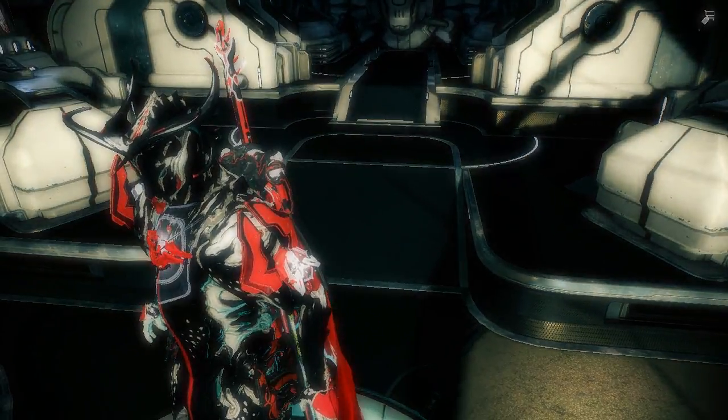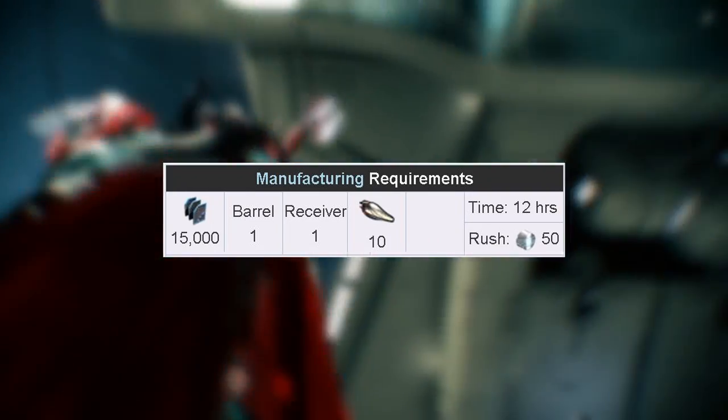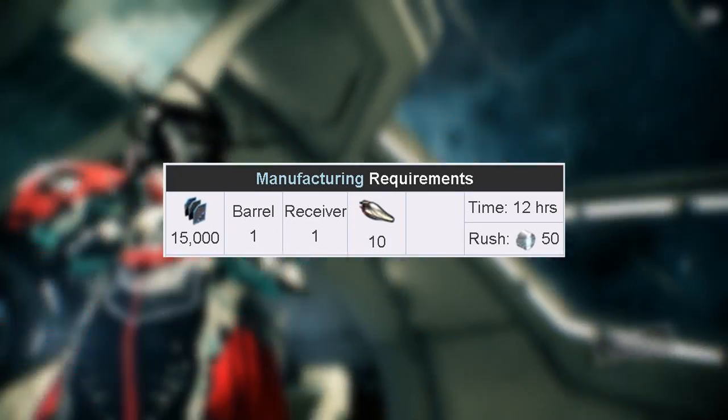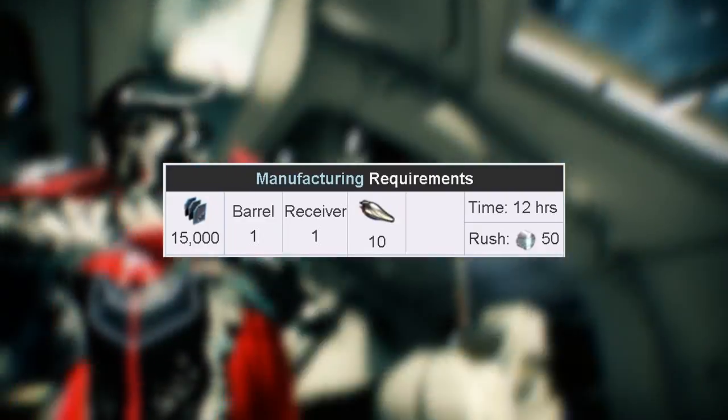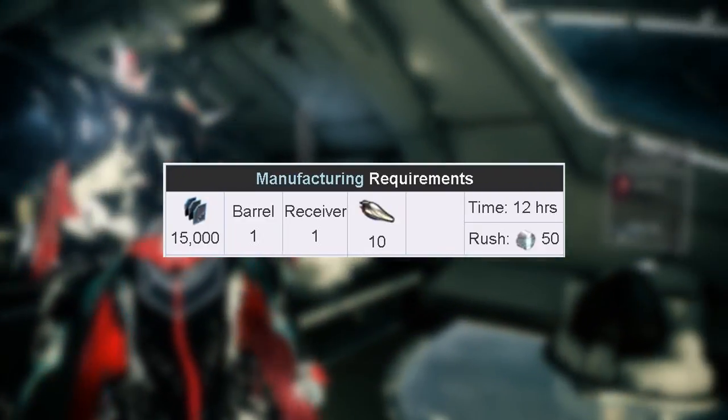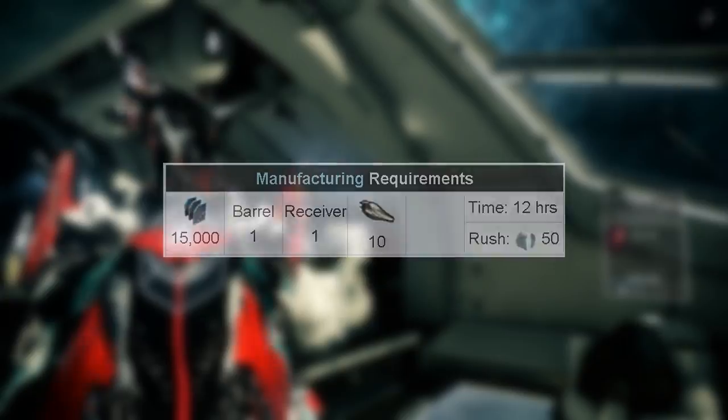We'll start with the requirements for this weapon. To build the Lex Prime, you're going to need 15,000 credits, one barrel, one receiver, and 10 Orokin cells. The time to build is 12 hours, and if you want to rush it, it'll cost 50 platinum.